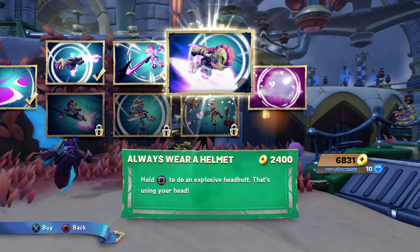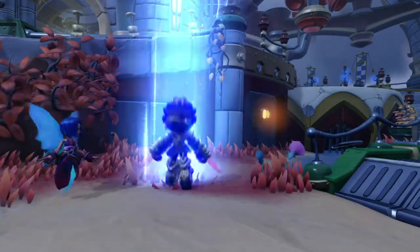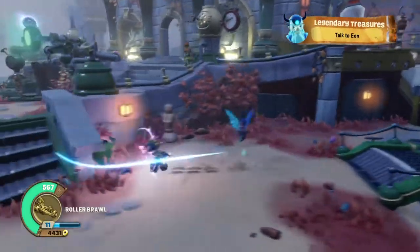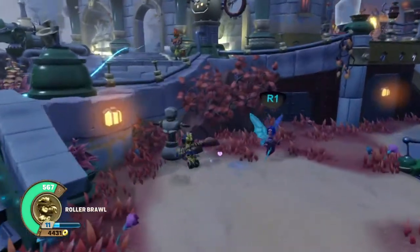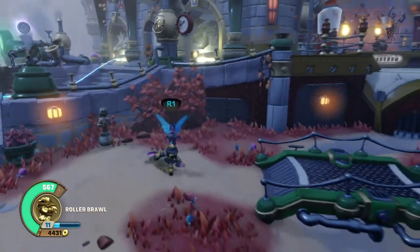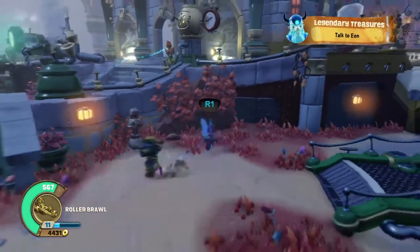Hold square to do an explosive head butt — that's using your head! The soul gem has to do with her kiss too. Hold square — she does have a head butt. When I compare her to the other Roller Brawl like I do with all the reimagined characters, I'll check it out, but that does a ton of damage.